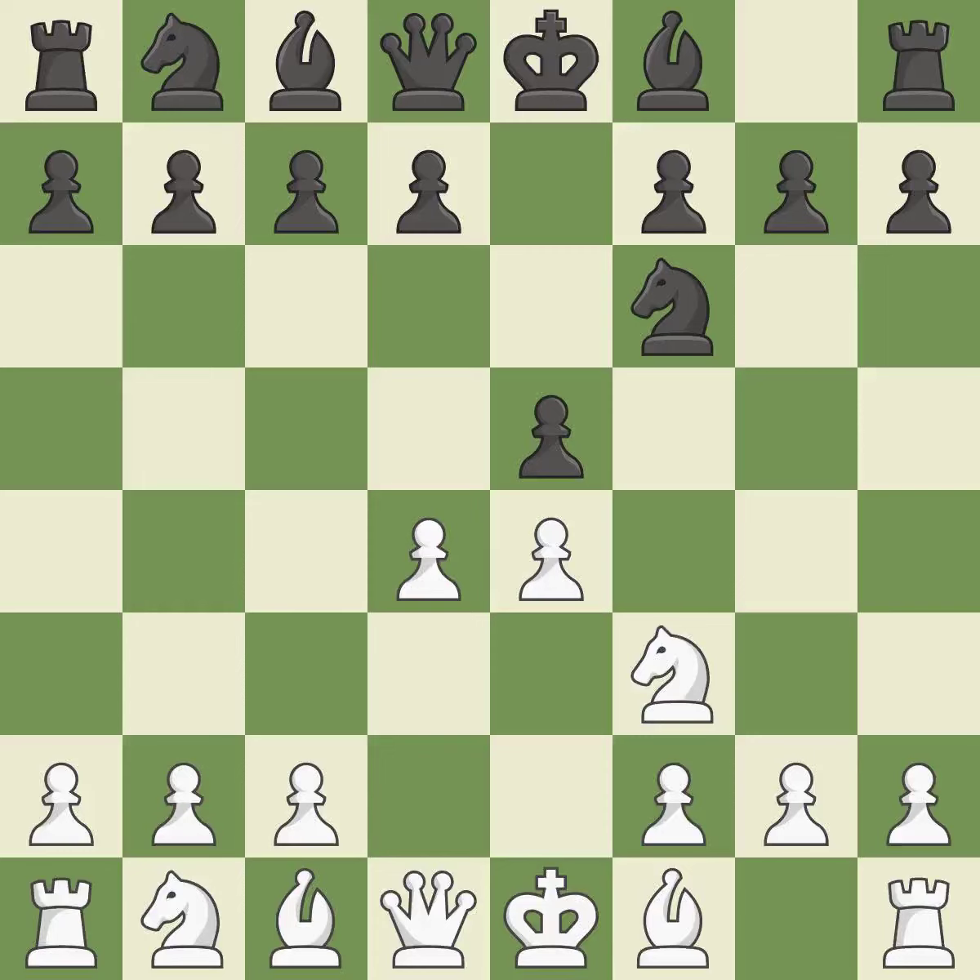d4 clears up space in the center, engages the e5 pawn, and promotes the bishop on the dark squares — it is quite good. Nxe4 captures the e4 pawn and places the knight in the center — it is excellent.